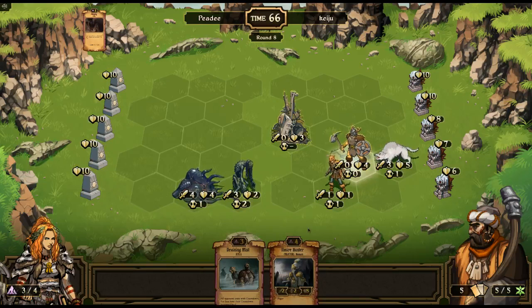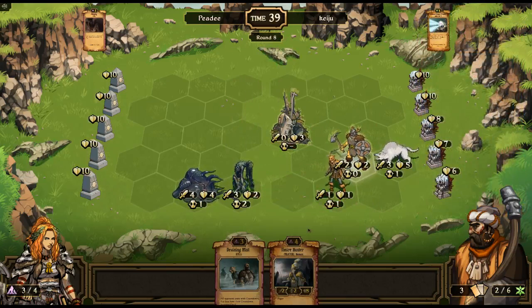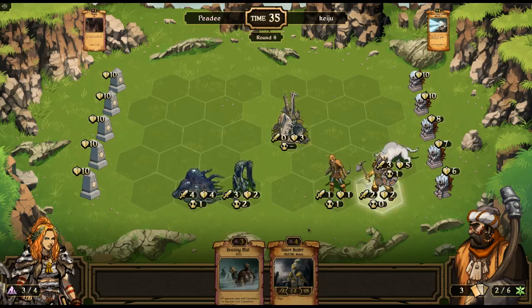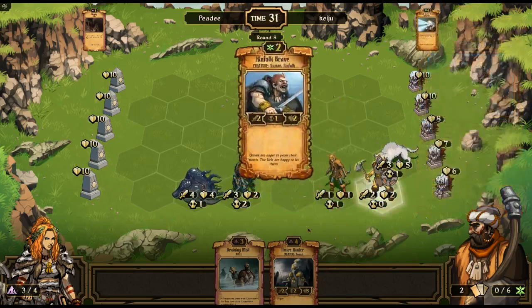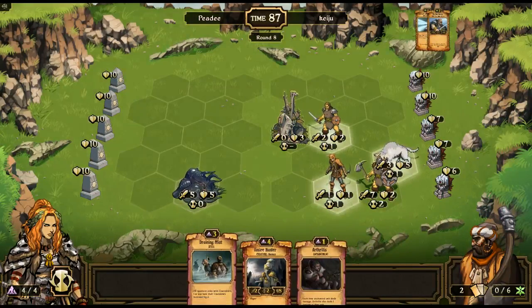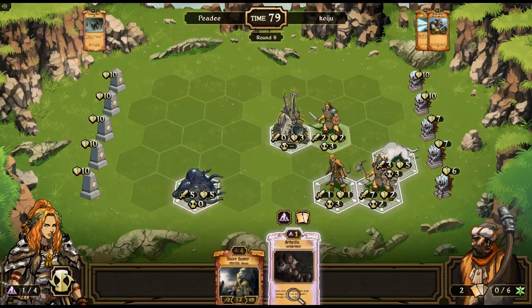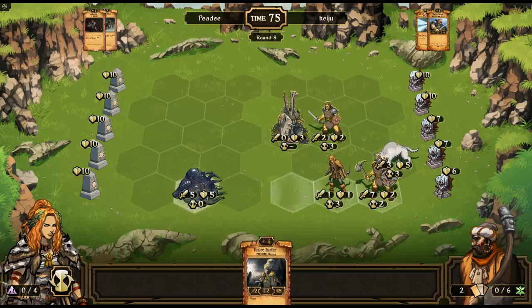Okay, unleash her power — now we can do two damage. You're just helping him, you realize that? Kinfolk Brave, fair enough. So we're going to cast Draining Mist. All things considered, I'm going to put Arthritis on him, move him up, and take out his little wolf.